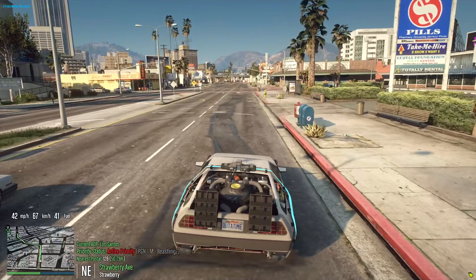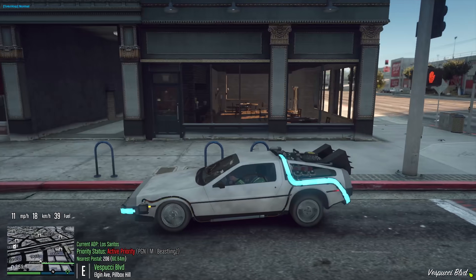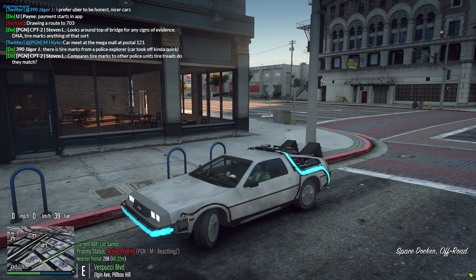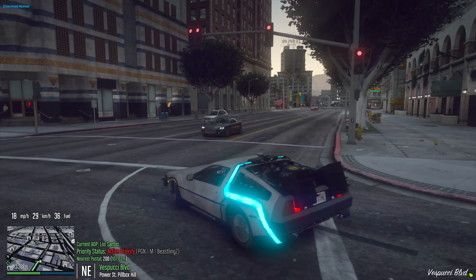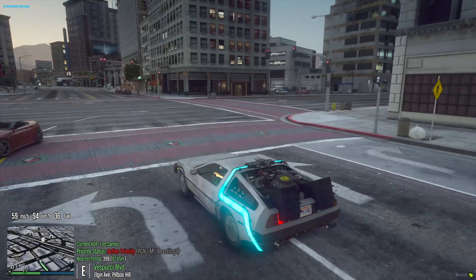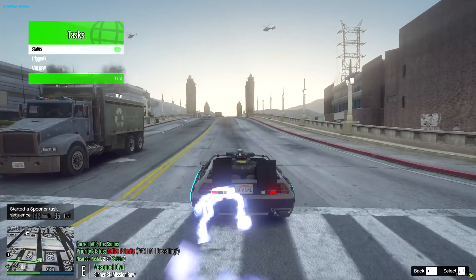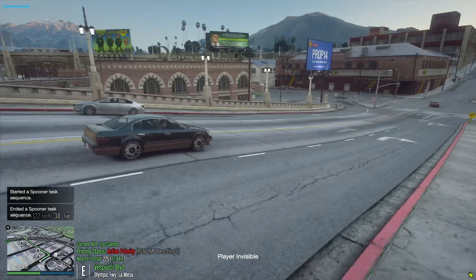I'm gonna see if I can find a cop, kick it up to 88 miles an hour, and warp. This thing looks super cool when I warp through time. I pick up a pizza and use a long stretch of road to catch 88 miles an hour and warp over to postal 708. 60, 70, 82, 86, 90 - we're doing it! And just like that, we warped.